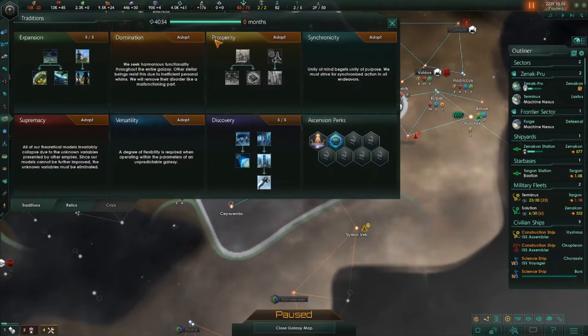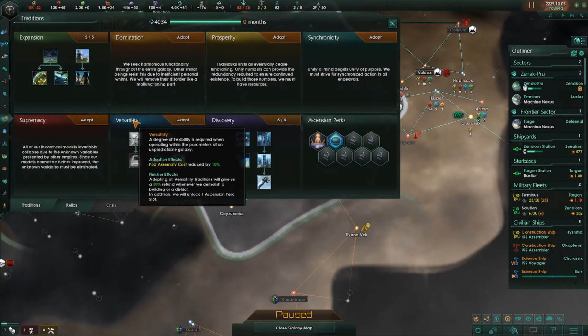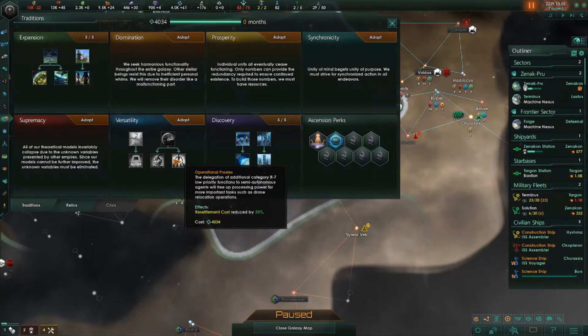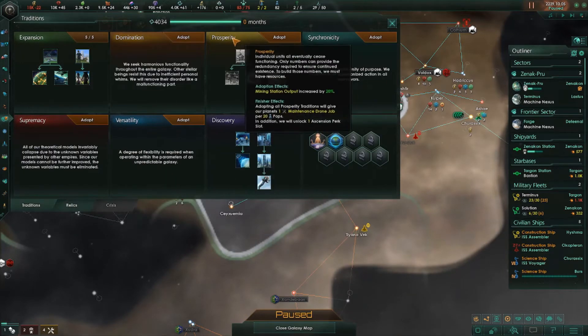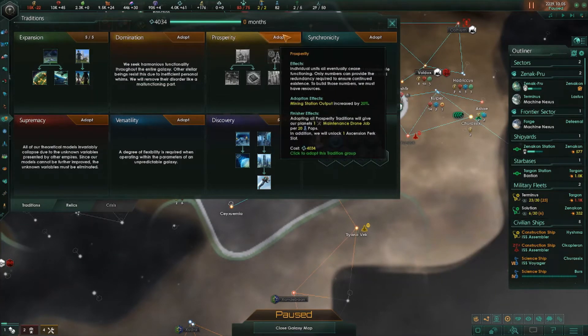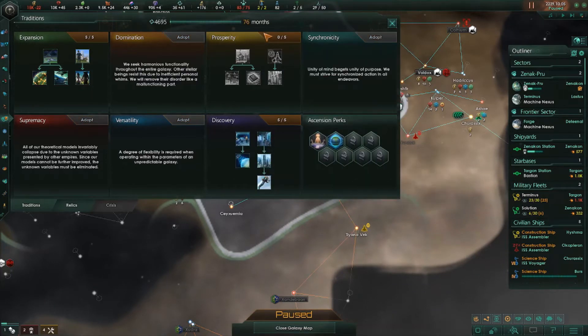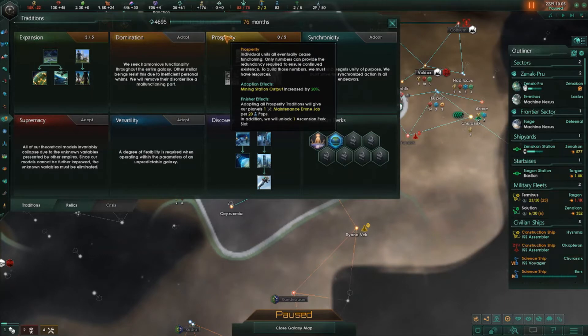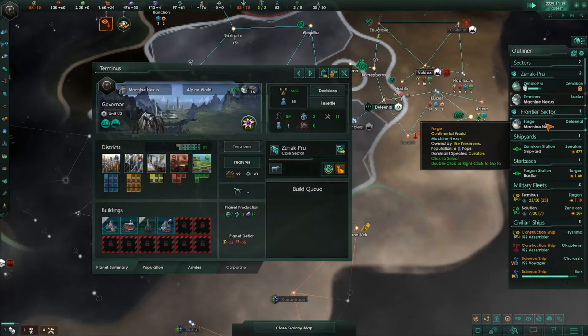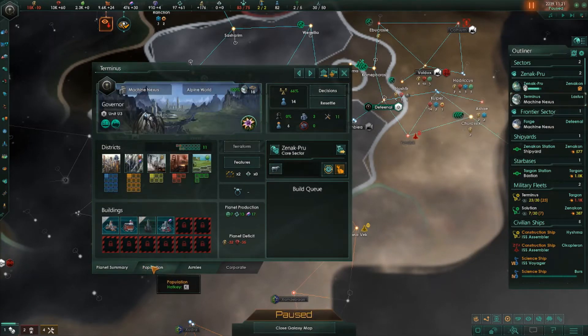Tradition time. I think we should go Prosperity — I really think we should go Prosperity. By getting that, our mining station output has increased by 20%, which is really, really nice. Especially because of all of the energy that we're using, we really need to build more generator units and areas.